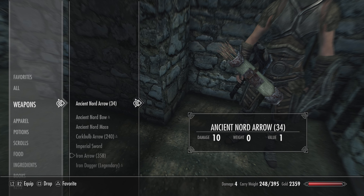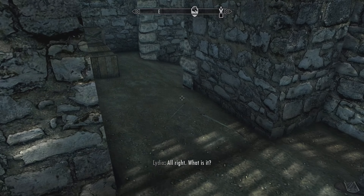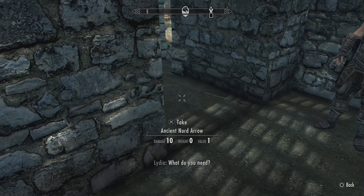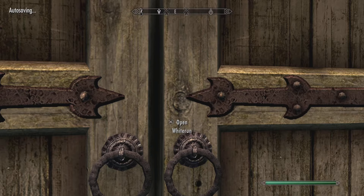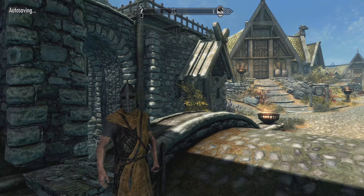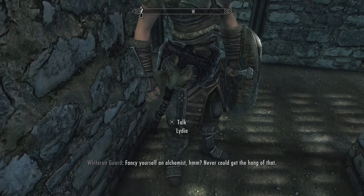I'm just gonna duplicate arrows. With stackable items you can only do one at a time, which kind of sucks. But you just have her pick that stuff up, and all you have to do is walk out, walk in, wait a tiny bit — and there we go. There should be arrows on the ground.